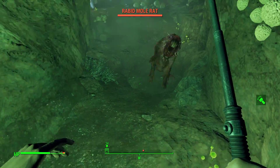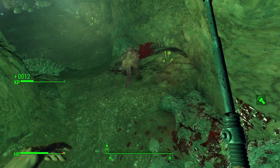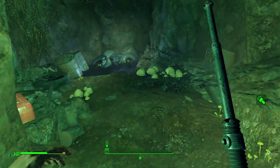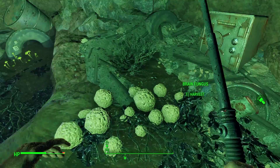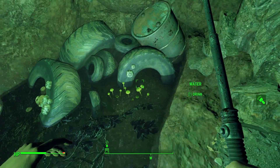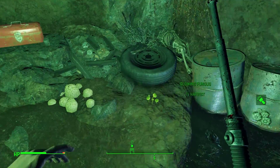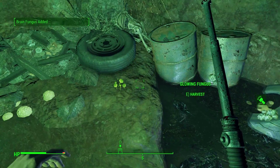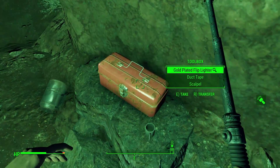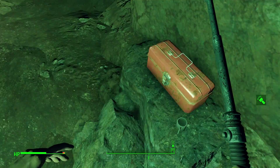I did gain four levels and I put those into Charisma, so I get the first rank of Local Leader. That's what you need to be able to place stuff and also set up supply lines between your locations, which I now have. I also wanted to set up the perks to be able to have companions — various creatures and such. So that's what we're going to be doing with that.